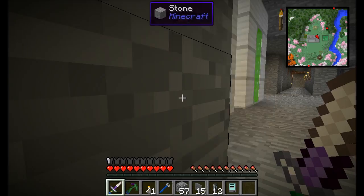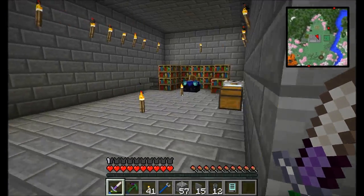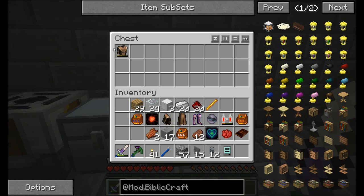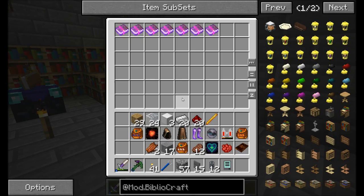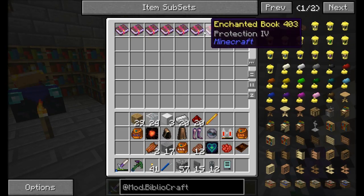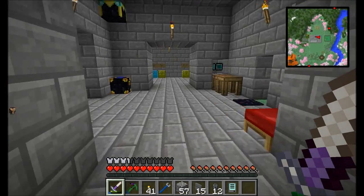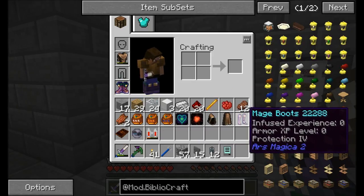I'll drain the experience liquid and check on my armor, which should be fully disenchanted by now. Yes — somewhat damaged, but that's okay, I'll repair it. We've got some really cool enchants: Protection, Thorns, Unbreaking, Magic Resistance — all this stuff that would be nice to have. Let's turn it into some good stuff.